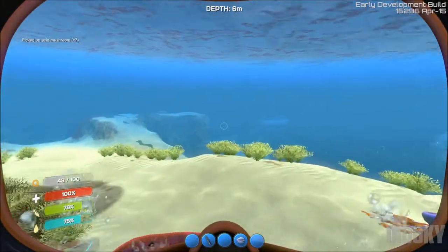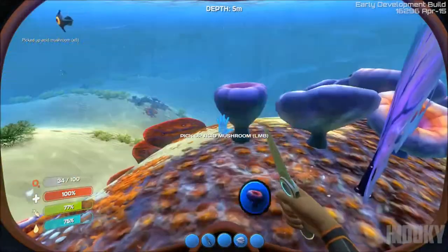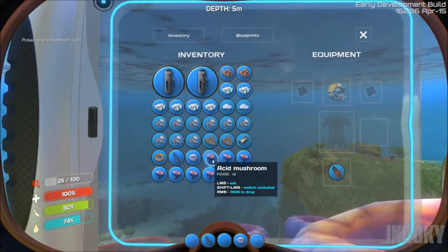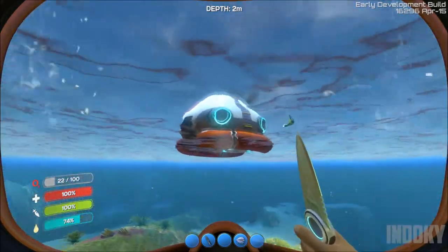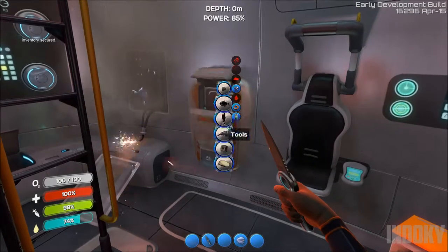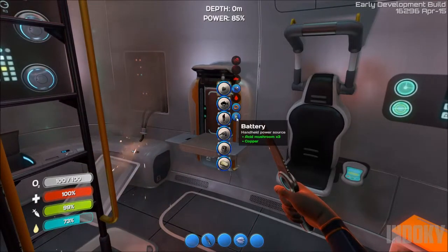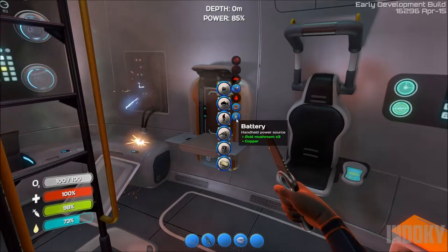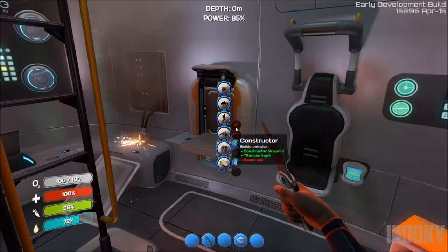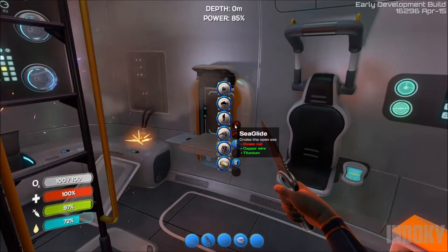Just got to get some food in me real quick. I was pretty close to starving there, 20% or so. So I made a bunch of things in advance — smaller things. I already showed you guys how to make silicone, which is just two quartz. I needed to make some batteries, which is acid mushrooms and copper. Acid mushrooms are those things I've been eating. I made a bunch of those getting ready for making a power cell. If you look at the sea glide, it needs a copper wire — which is two copper — a power cell, and titanium. Titanium is literally one of the easiest things to get from the wreckage.